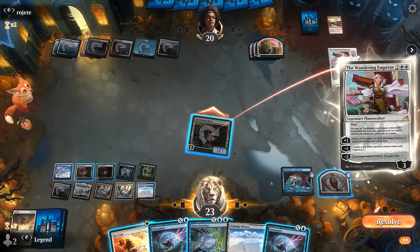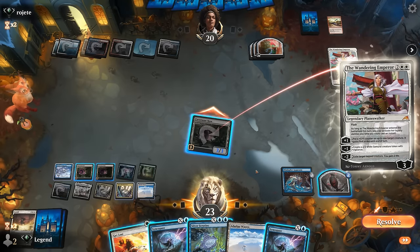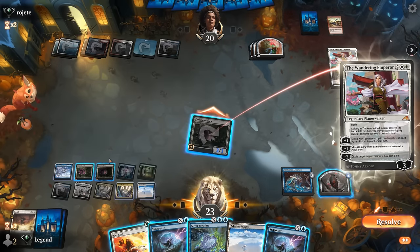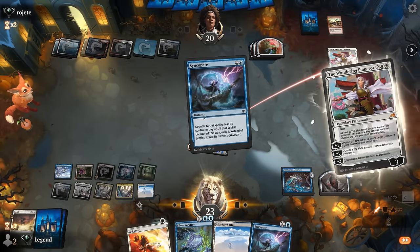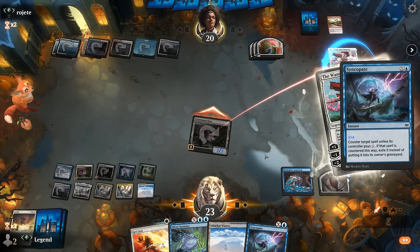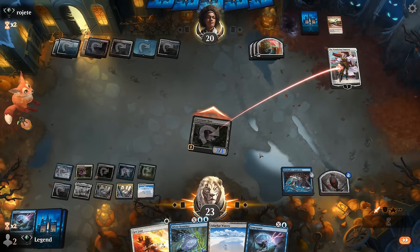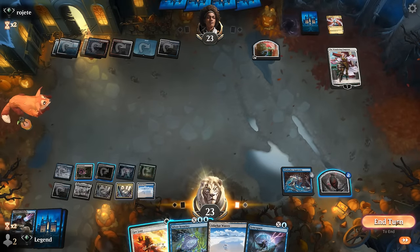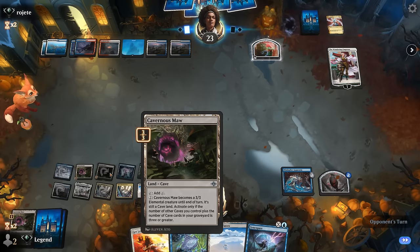The opponent has another Wandering Emperor — that would exile Cavernous Maw. We could fight over it with Syncopate, tapping two lands, and then they'd have no Wandering Emperors. Not sure if it's worth it since Syncopate is important to counter opposing counter spells — but if they're conditional in nature, we should be fine. Syncopate at X equals 4, mostly paid for by Apparatus. There's also a Lightning Helix — at least that costs them some treasures. We'll let that go.